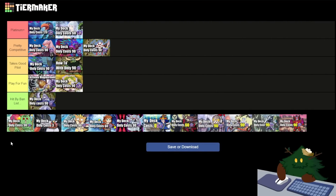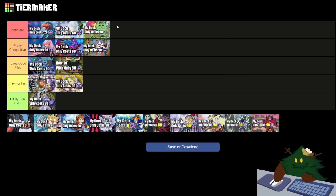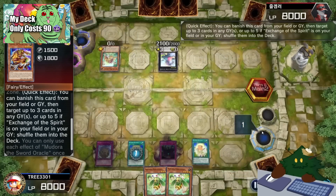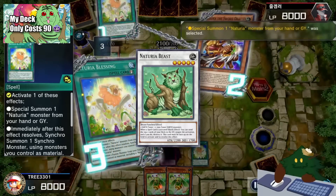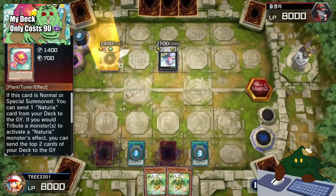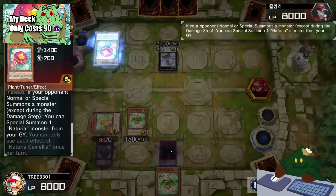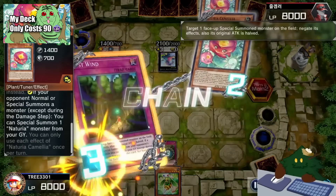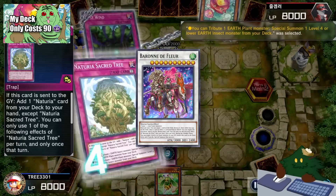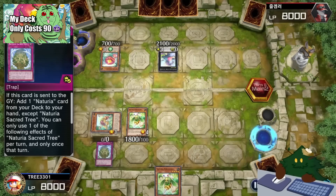Next is Nechuria Vernusylves. I'm going to put this deck in Platinum Plus. While Nechuria does take a good pilot to play, because of the fact that Nechuria Beast can sometimes auto-win you the game, preventing your opponent from using any spells, I believe that alone allows it to be in the Platinum Plus tier. Of course, once you get better at the deck, you can push this deck even further beyond. For investing into this deck, you can add extra deck staples like Barone de Fleur to really make your deck even stronger and give you more flexibility depending on your matchups.